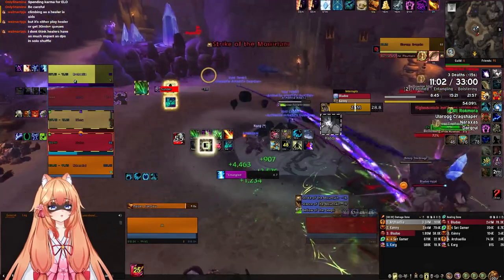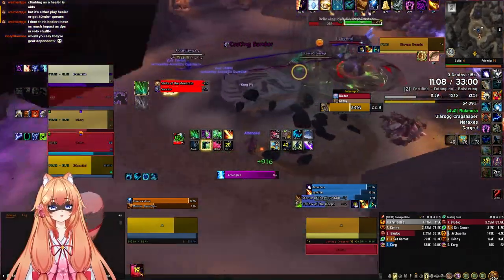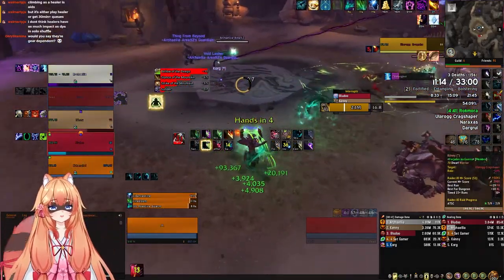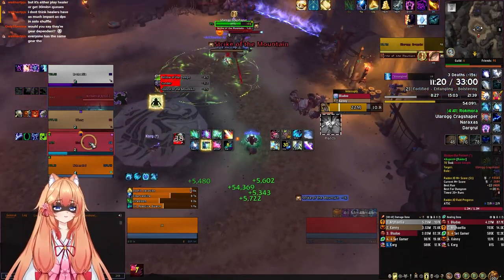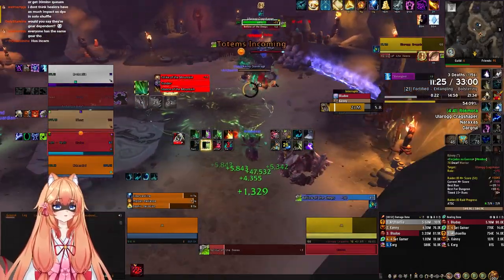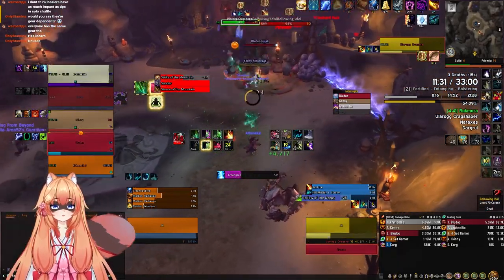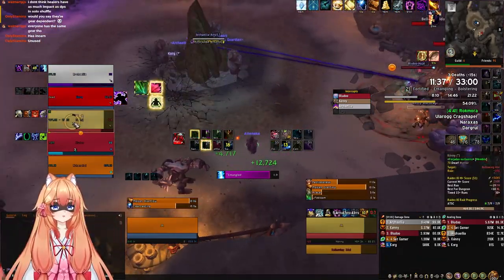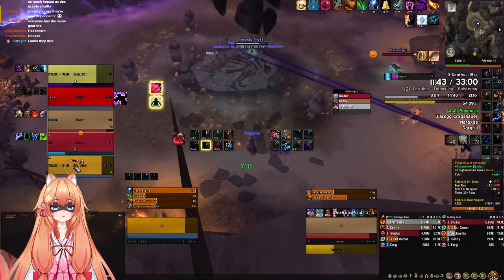Wait, how did he die? He died to the hands, didn't he? Where is this shaman? Oh, he's right here. Why can't I B-Rez him? High mountain itself rises against you. High mountain will be your tomb. Four, three, two, one - right there. Yeah, he can tank - for some reason it won't let me B-Rez him.